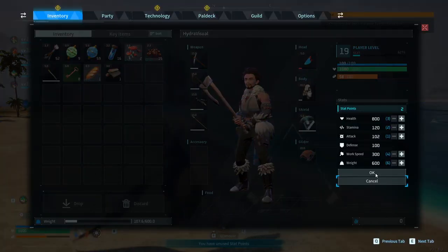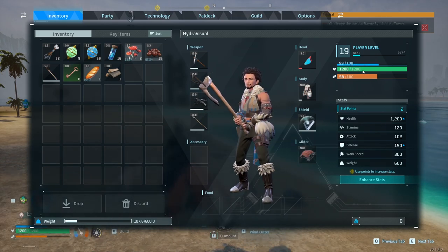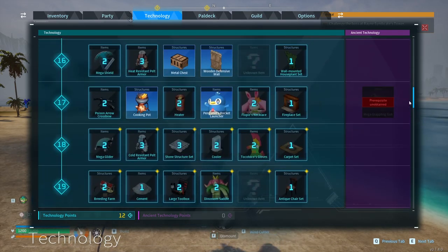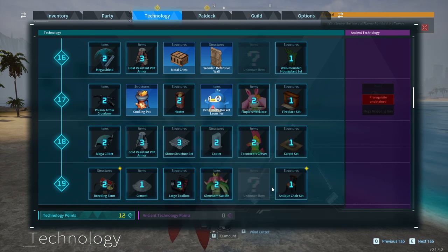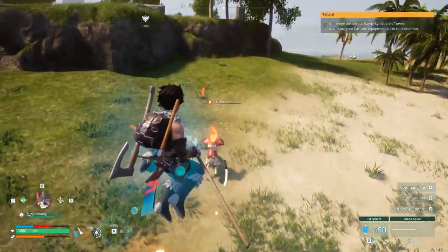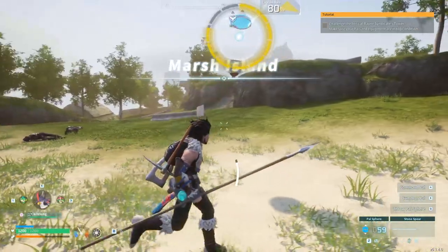We should also have this — let's get our health up to at least a thousand. There we go, 1200 health being restored. What did we learn at these last two levels? Oh, stone structure set, that's cool. The mega glider — soaring through the air, mass produced module. The spear is good but it does surprisingly little damage, which is weird. Maybe there is a metal sphere that I just didn't realize.